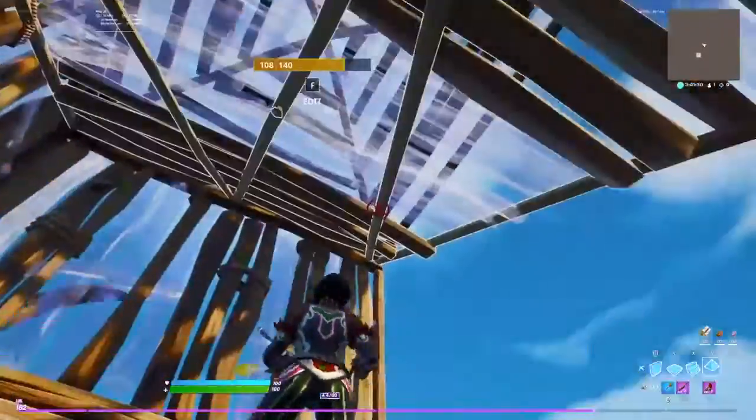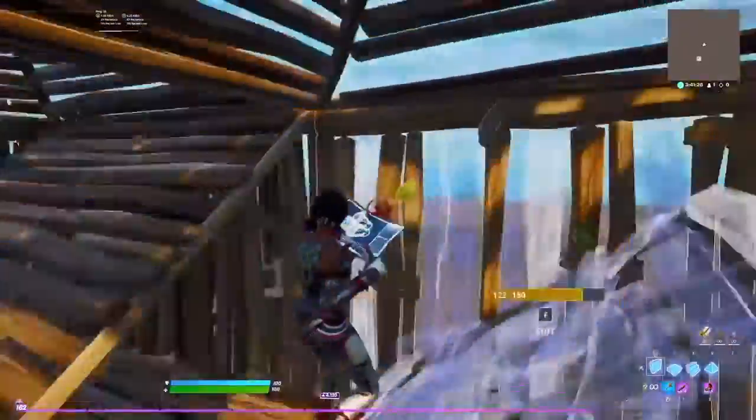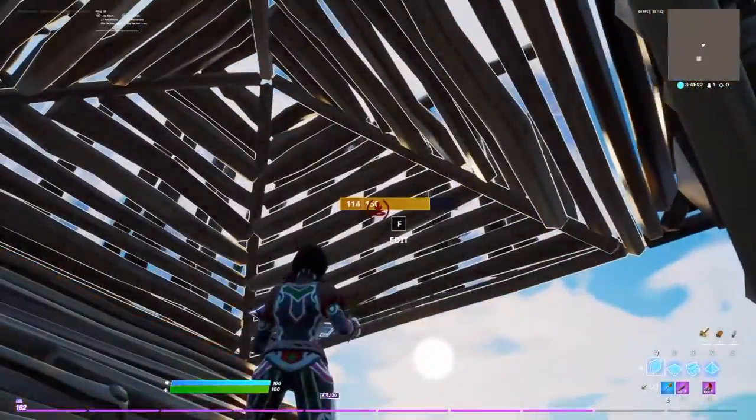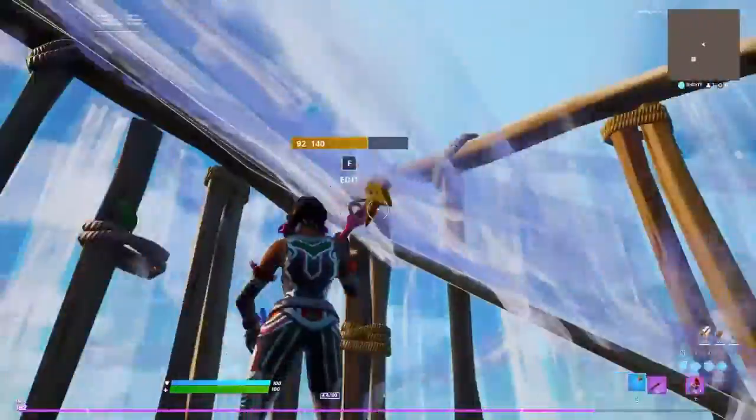Wrap the walls around like this. Put the corn. Wrap walls so you don't get hit right there. And put walls out right there. And then you can side jump like this. And combo up with the retakes.